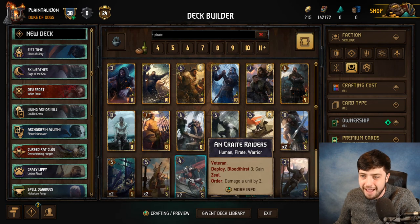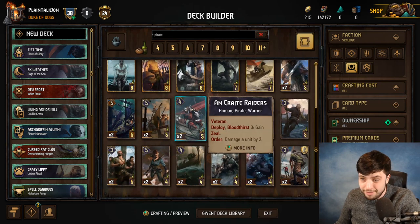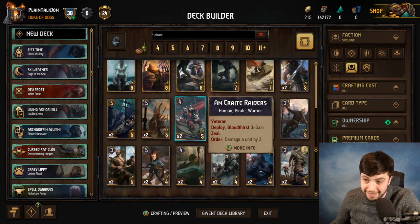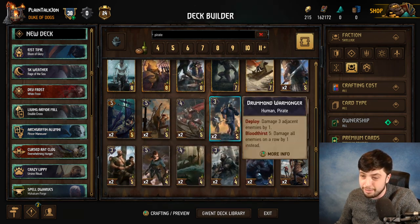Also, the best pirates are often warriors too. They had to change Morkvar over to a pirate. Raiders is probably your best bronze in many cases — it's often a 6 for 5 that deals damage too, which is pretty sick. You're getting a 7 for 4, but they're also warriors, which is kind of pathetic.